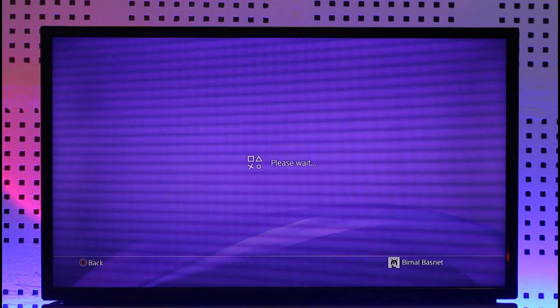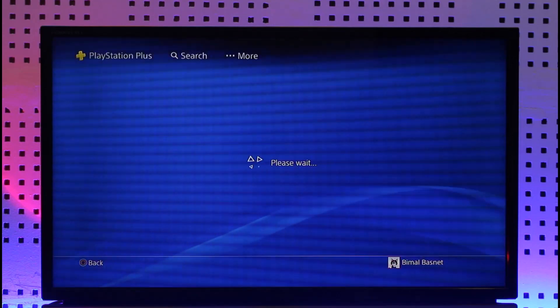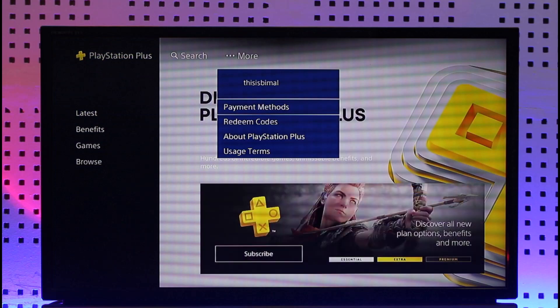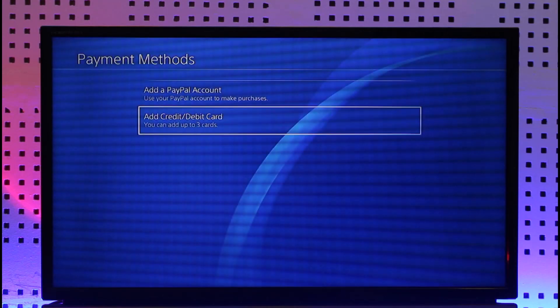You can simply open the PS Plus application. Once you open the PS Plus application, from the very top of the screen you'll find an option known as 'More'. Make sure to click the 'More' option, and then just go to 'Payment Methods'.